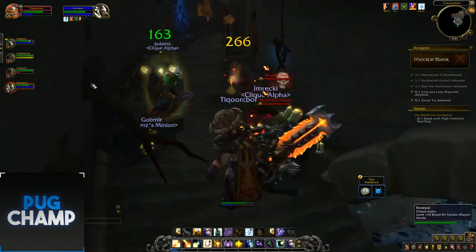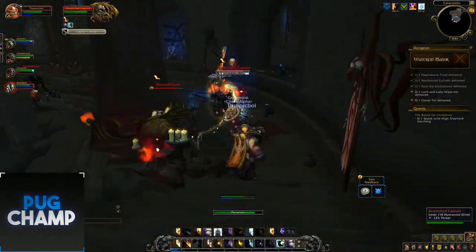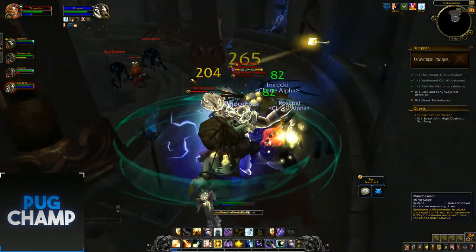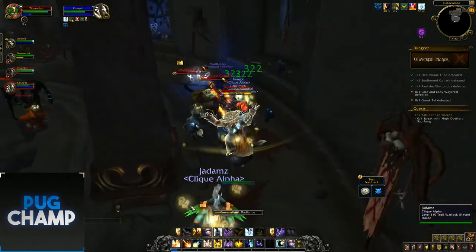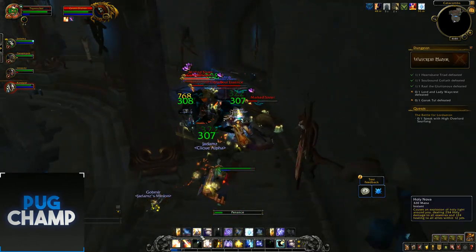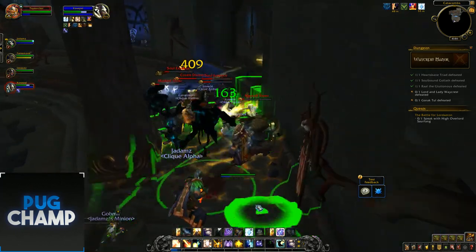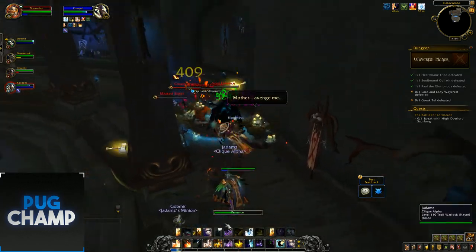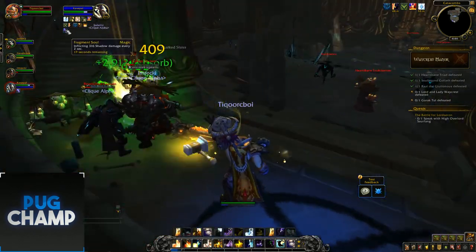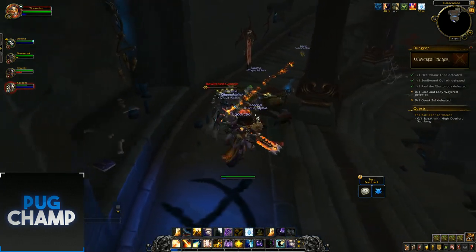Grouping these guys up and shielding everyone, using Penance while moving so everyone gets healed up. Using Power Word: Radiance then Mindbender for mana. With a big pull I'll shield everyone and deal damage to heal them all. Using Mastery Spell to handle the poison, then spamming Holy Nova because it deals big AoE damage when enemies are stacked. Since everyone's shielded and I'm spamming Holy Nova, it heals everyone up really quickly.